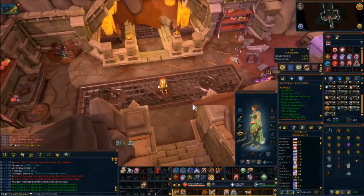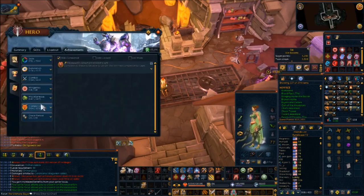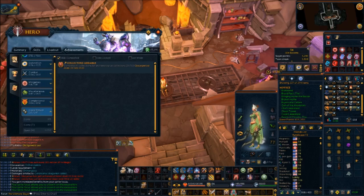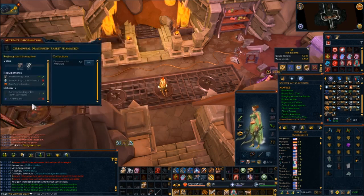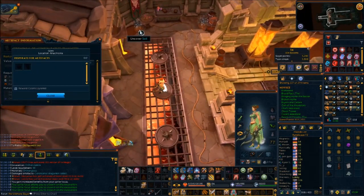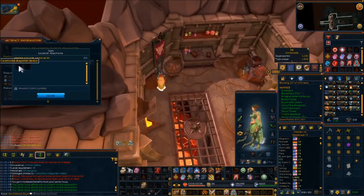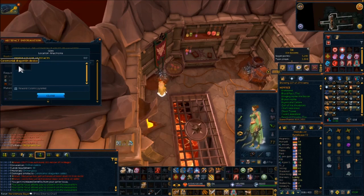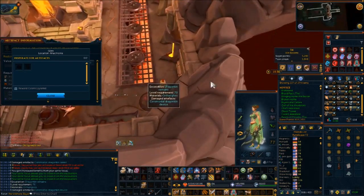I came to the northeast spot to figure out exactly what's here, because there was a trim requirement for turning in all of the said relics — the collector symbol right here. So I went here and dug out, and it turns out there are two items: one over on this side and one over here. I'm going to find out right this second — this one should have the ceremonial dragonkin device. Yes!